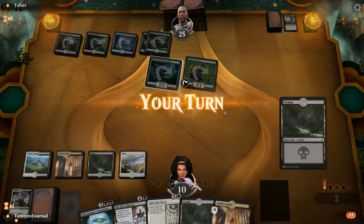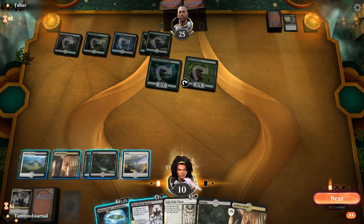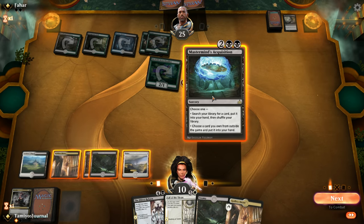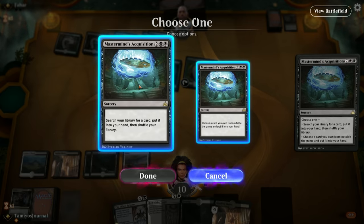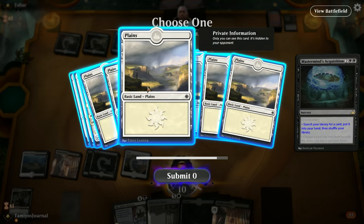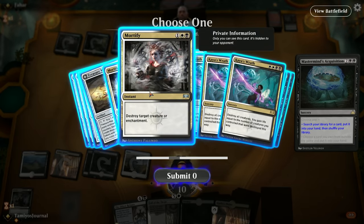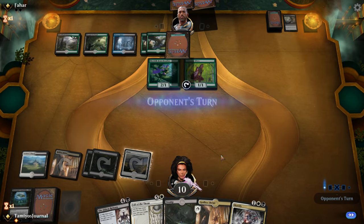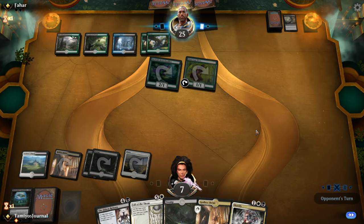Our opponent's probably going to play another land and they're definitely not going to be expecting the Fall of the Thran combo. I might just go grab the other Mortify from our deck using Mastermind's Acquisition and set up for next turn - doing a little combo wombo hit. Our opponent doesn't get to know what we grabbed either, which is quite handy. We do have to deal with these creatures at some point but we've got a couple of turns, we should be fine.